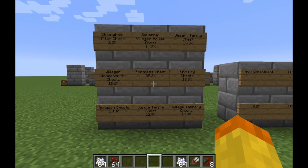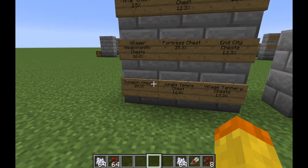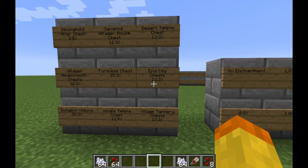As you can see, the best chance of these ways of coming across a saddle is in a dungeon, or actually a fortress chest. But there are actually some even better ways to get a saddle.